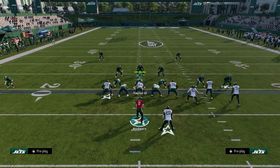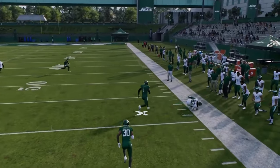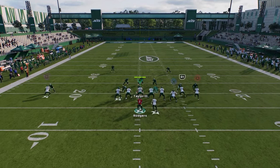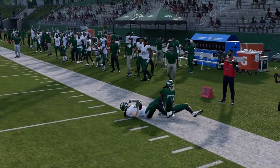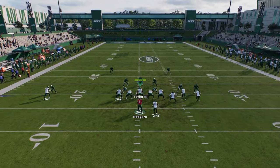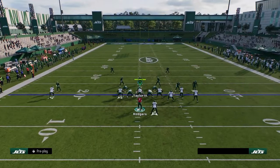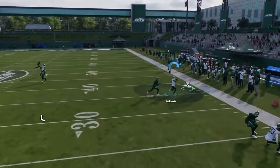Against man coverage, corner strike is a lot better than people realize. The tight end route pretty much always beats man — he may not look super open but he has outside leverage and you can throw it there, a lot of times it gets open by pure alignment and route shape. The other route you have is the sharp corner — even with a corner like Sauce Gardner with all his abilities, this sharp corner route is honestly decent against man and you'll see it get open.